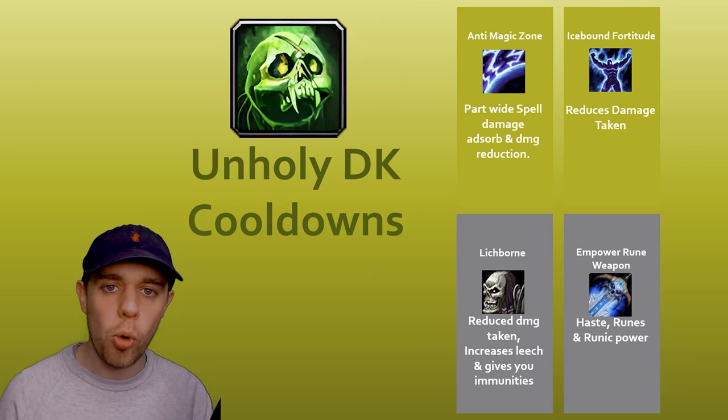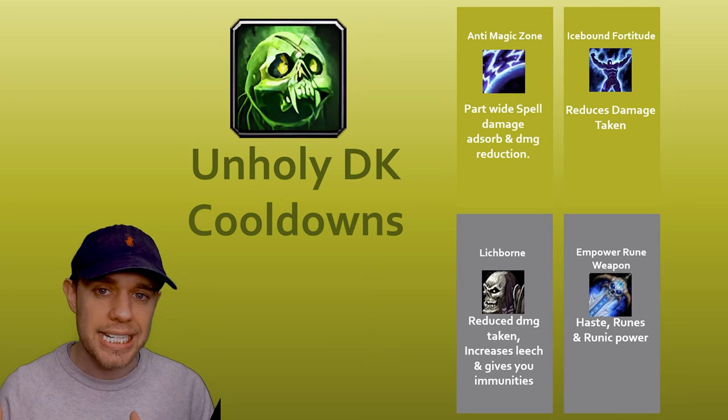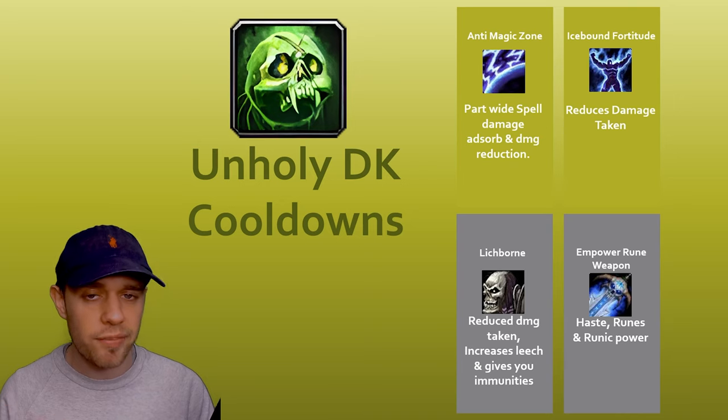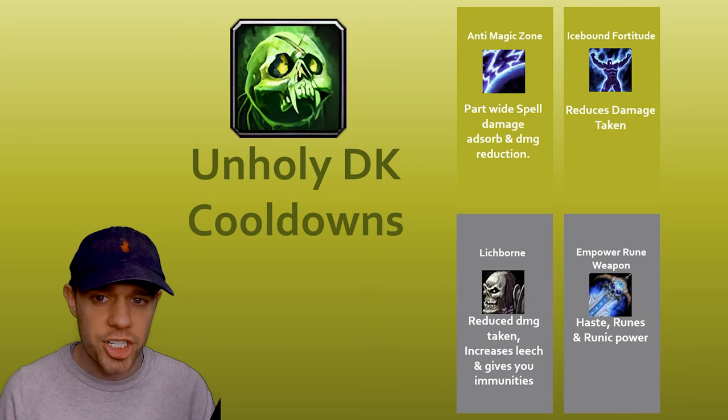Let's have a look at some of the core and useful cooldowns and utilities we have at our disposal as an Unholy Death Knight. These are mostly going to be the defensive ones. The offensive ones will be spoken about in the priority order they're used within the rotations.